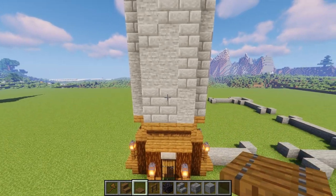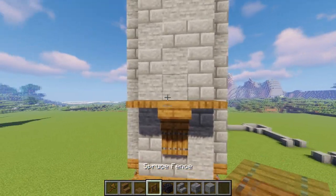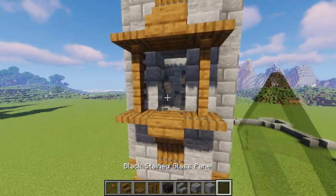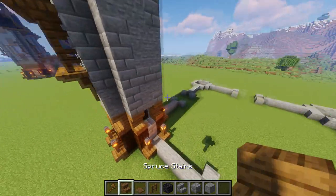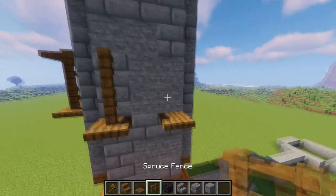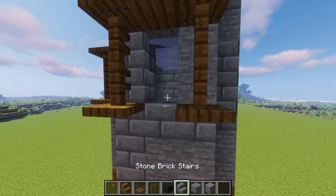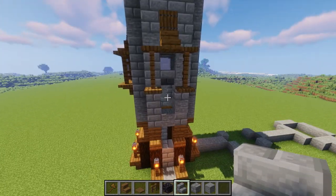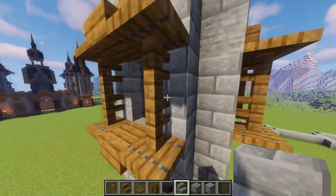For the windows: come to the front and place a trap door one block above, then a stair with a trap door on either side, fences above that, then trap doors, a stair, and another trap door, and pop a window in. Do the same window on the exposed side. On the sides where the walls are, it's a little different: bring the trap doors over, fences, trap door, stair, trap door, break out two blocks for the window, add an upside-down stone brick stair, and break out those two because that's where the walkway entrance will be.